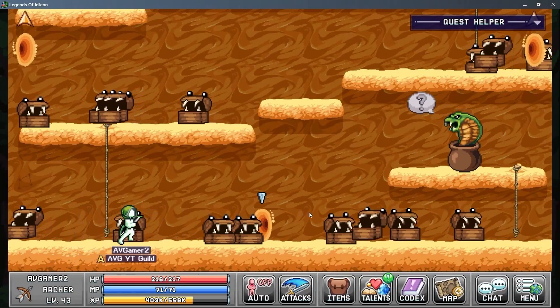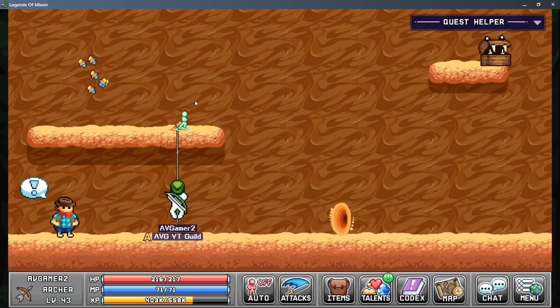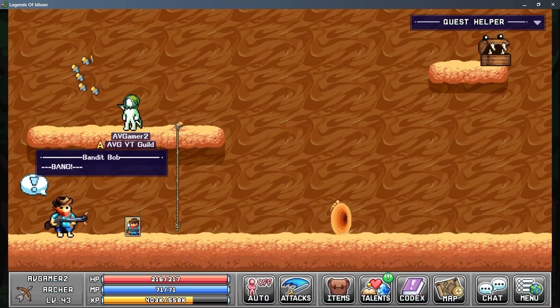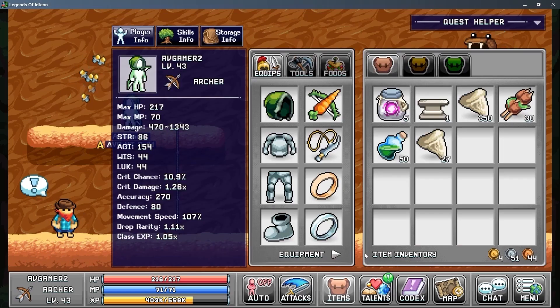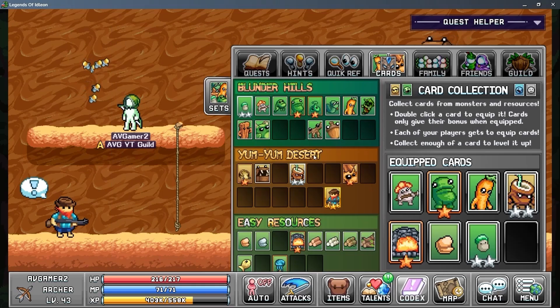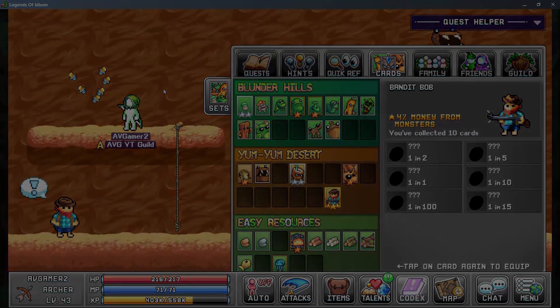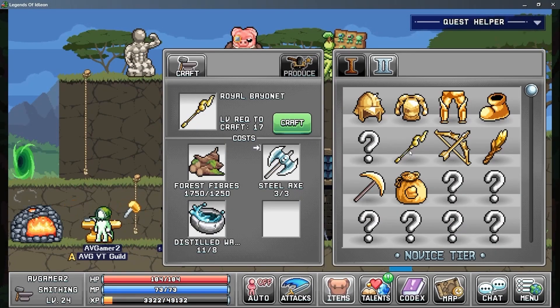Hello and welcome to episode 9 of Idle Alone 100% human journey. This episode has a bunch of things in it, including creating a journeyman, getting the secret card from Bandit Bob, making advanced classes, and we'll even knock at the door of the world 2 boss. We'll also look at the guild and the progress we've made there.